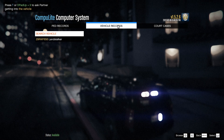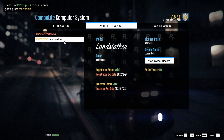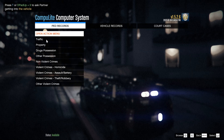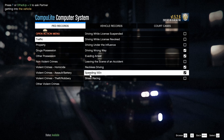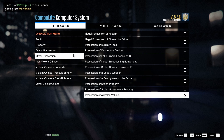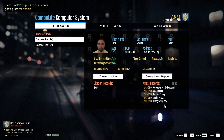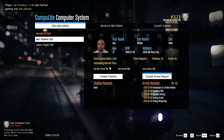Oh hold up — it's not even his vehicle. The guy who owns the vehicle is Jason Wright. Ben Walker is the one I just arrested, so he's gonna get possession of a stolen vehicle. Create arrest report: driving the wrong way, evading arrest, reckless driving, speeding 100 plus, and possession of a stolen vehicle — that's all we can charge him with right now. Submit those. Ben Walker will be getting those charges. Jason Wright is the owner of the vehicle. We're gonna get transport and get him out of here. Dispatch, requesting transport.